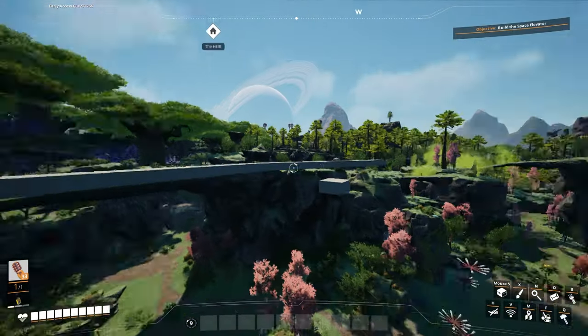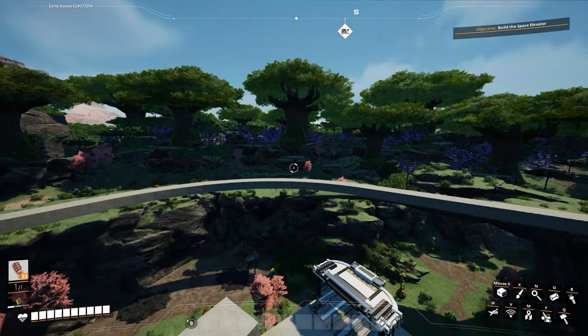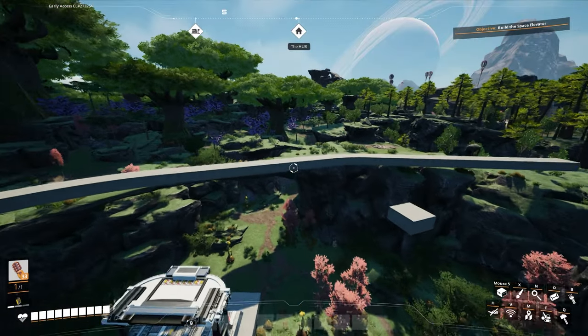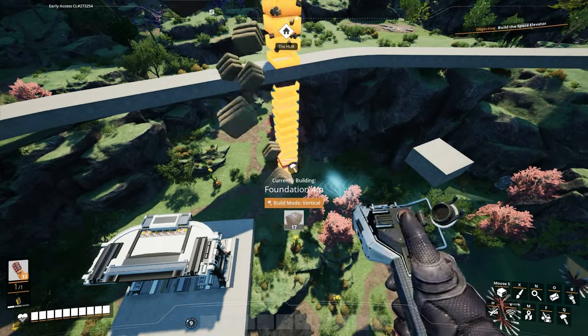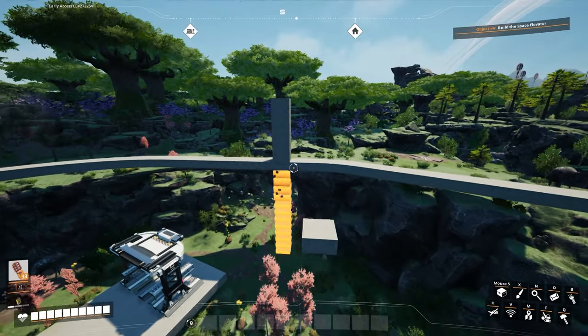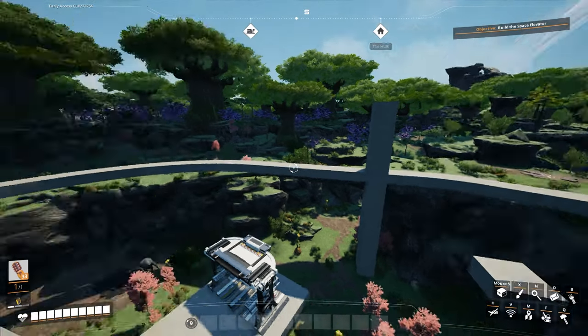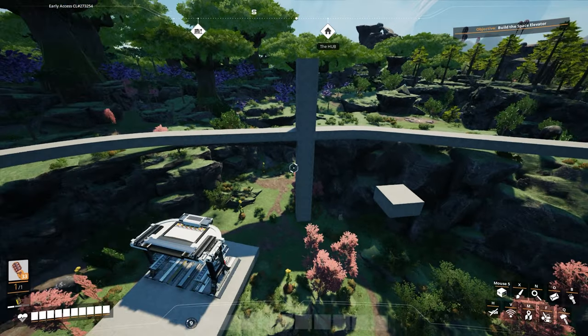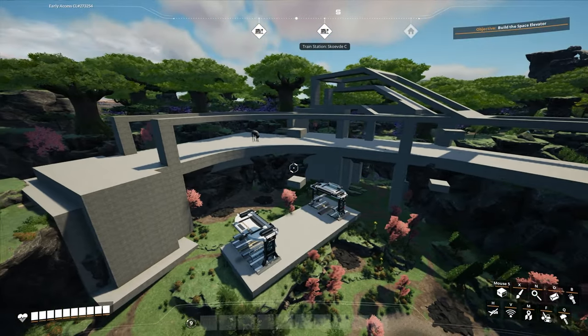I'll go with that because it's the easiest solution. For the building itself, I want pretty much the whole front section to be a giant glass window, maybe with a few interruptions — like structural beams going up and down just to break up the flat windows. A flat window wouldn't look super good, so having something in there to give it a bit more depth should help.